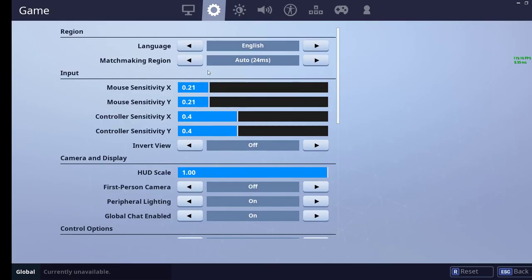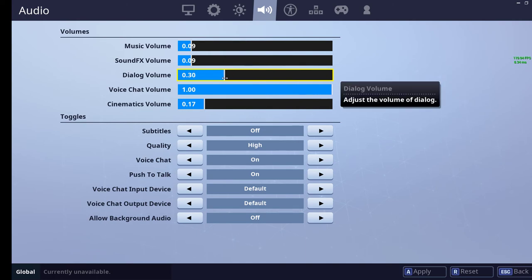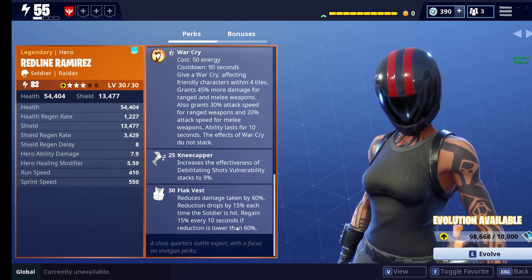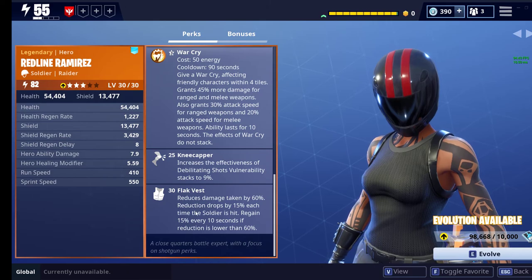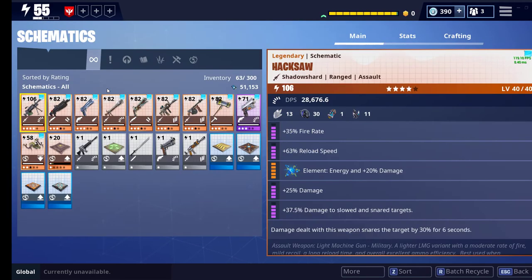Regain 15% every 10 seconds if reduction is lower than 60%. I'm going to lower my game volume now — music lower, sound effects lower. Now you guys should be able to hear me better. Sorry about the last video where you could barely understand me. Flag Vest makes a lot of sense since she's a shotgun specialist, because you've got to be up close.